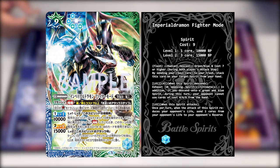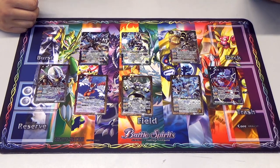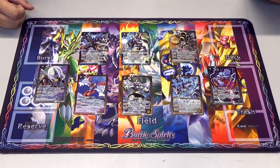At level 2, when this spirit attacks once per turn, when this spirit's attack reduces your opponent's life, your opponent sends 2 cores from their life to the reserve. Does that mean you practically take 3 damage just from taking the damage from him? Yes - this is a very blue-green thing. I'm very scared of this card right now.